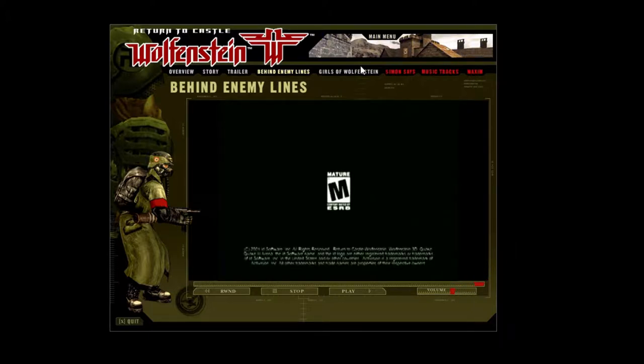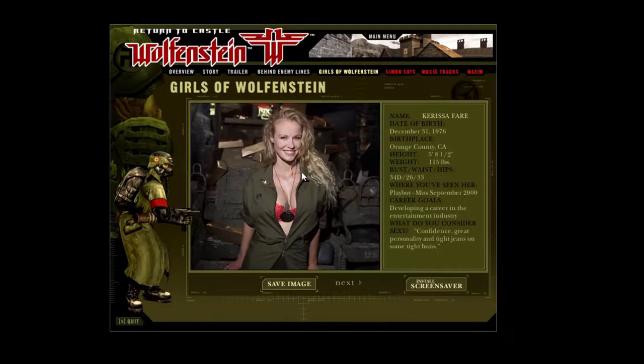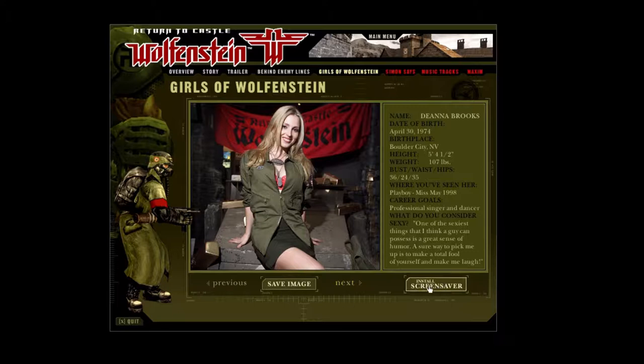Alright, now we get to the embarrassing stuff, I guess. I looked at this before to make sure it worked and it's kind of embarrassing, but it's from the time. This is Carissa Fair, December 31st, 1976, Orange County. Height, weight, bust, waist, and hips — don't need to know that. Where you've seen her: Playboy, September 2000. Career: girls developing your career in the entertainment industry. What do you consider sexy? Confidence, great personality, and tight jeans.